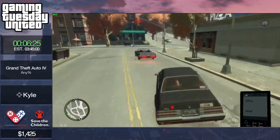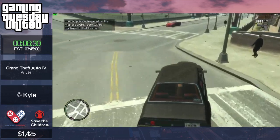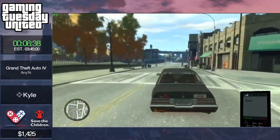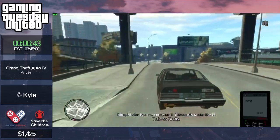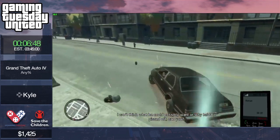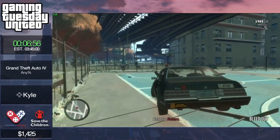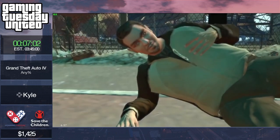If your game goes above 250 FPS it will speed up — the game speeds up when your FPS goes above 250. That's why there's one frame limiter preventing FPS from going above 250, and another one that allows me to lock it to 26. If you go above 250, Niko just starts running way faster than he should.